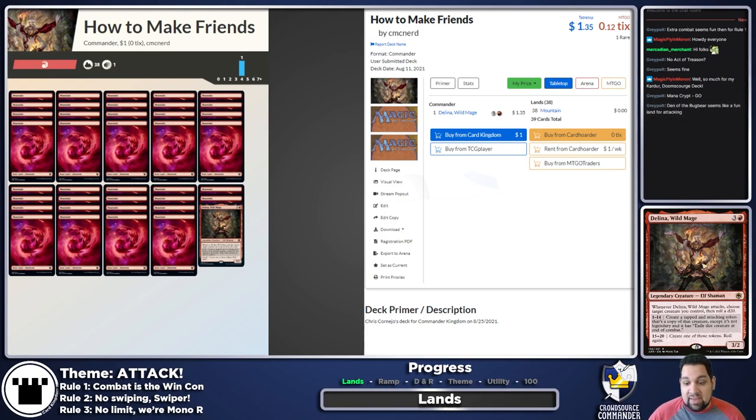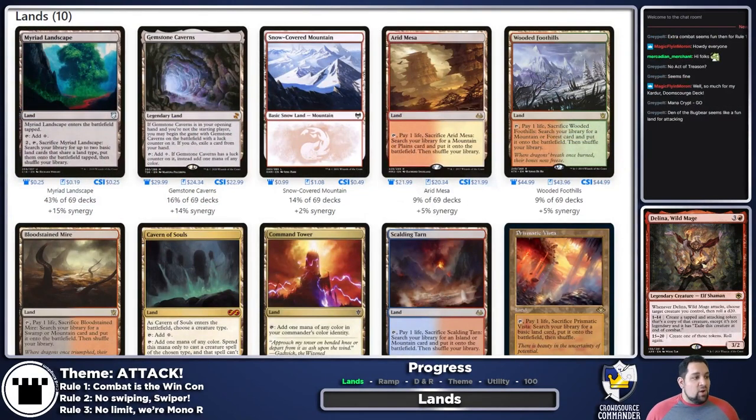Den of the Bugbear seems like a fun land for attacking — there are definitely going to be creature-lands in here. EDHRec can be used in a few ways: I don't want to think about this deck, what should I throw in? Or, I'm having trouble filling the last few slots. Or, I don't want to build what everybody else is building, so let's see what to avoid. We do a bit of all of that here, so EDHRec is a good place to start.